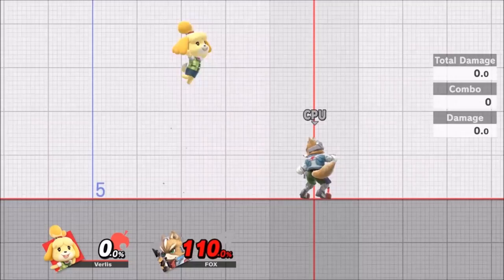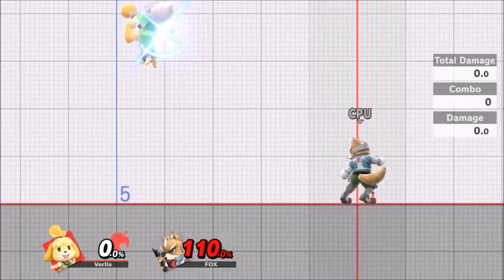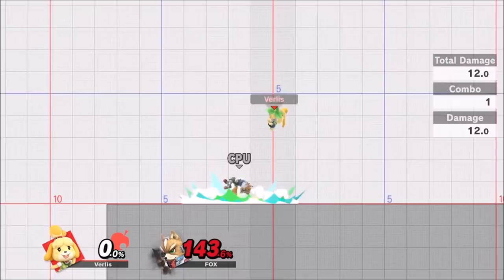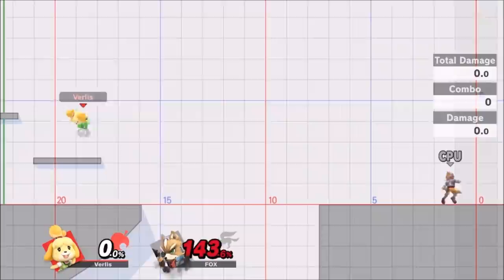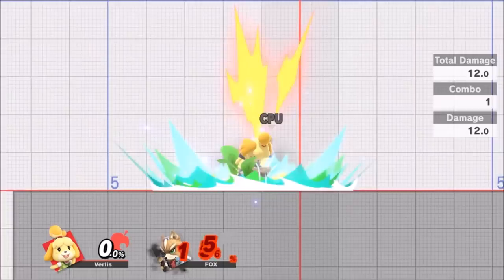Up air and down air are effectively the same thing — we have Turnips. They seem to come out a bit slower than Villager's, but they have really good potential to spike people. At higher percentages, this just sends them straight down and they're done, or you can use it as a KO option. You can knock them up and immediately finish them. Depending on when you get it out and the timing, you can beat out a good amount of down airs — but a lot of sword characters will beat you if you're using a down air and they're coming up with their up air. Sometimes you just have to give it up, but when you find it, it works out really well.